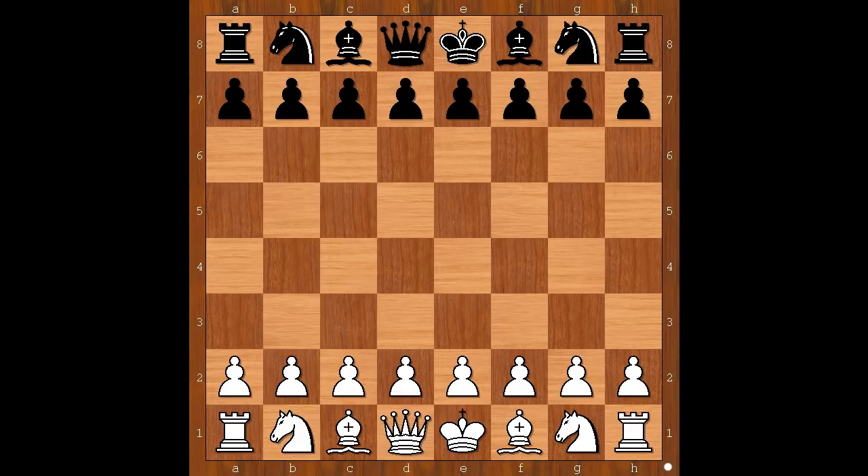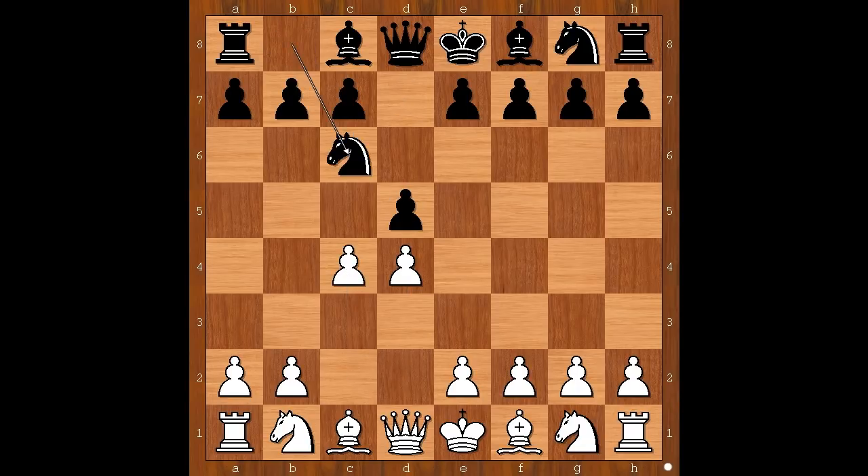Although this is a Blitz game, I'd like to point out that both players know their first 20 moves by heart. Magnus Carlsen had the white pieces and he started with d4. Vassil Ivanchuk played d5, then c4, and now knight to c6 — the Chigorin Defense.